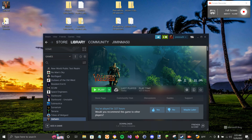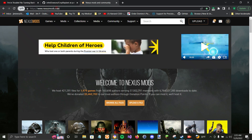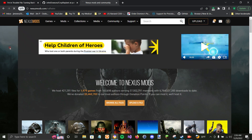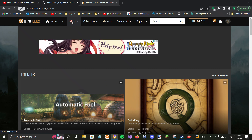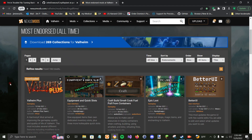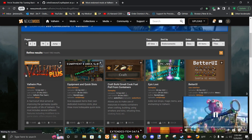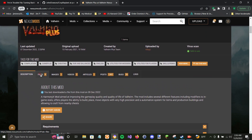Once you have a clean install, we're going to install four things. First, go to nexusmods.com and add /valheim at the end. Click on Mods and go down to Most Endorsed. The very first one we're going to download is Valheim Plus, which will grab some other stuff for you too.